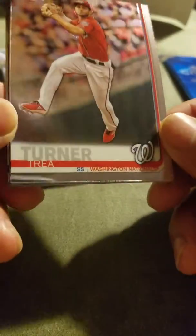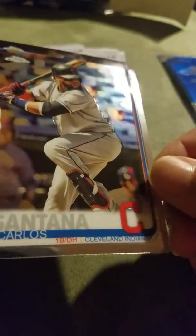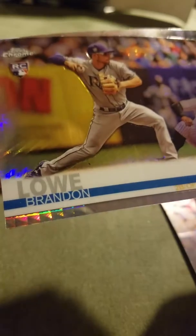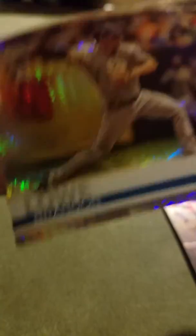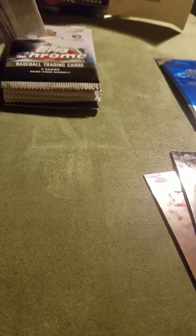First pack - it's four cards per pack, very shiny. We have Trey Turner, Santana, and a real shiny reflective card of Brandon Low. And Colby Allett - I think he was traded. One pack down, only four cards per pack so this will be a quick rip.